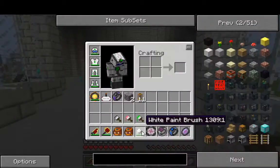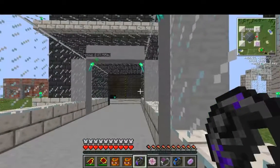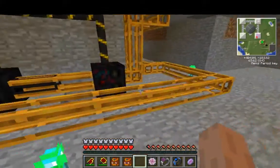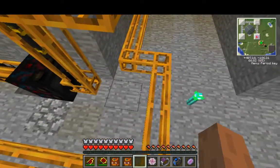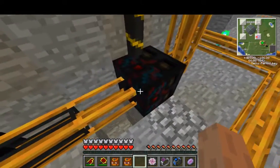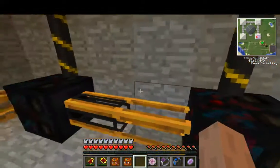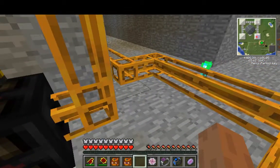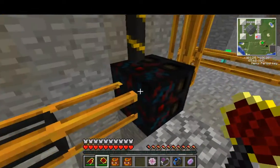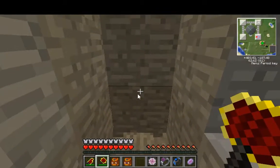You might be thinking — couldn't you just set up a chest here and kind of link it and pull out of the chest? I could do that but then how am I going to filter it, because this needs the colors to find out where to go. What I need to do is go down under here. I think it might look better if it's underneath the ground. I'm going to leave it so that if it's stuffed up it can fix itself.